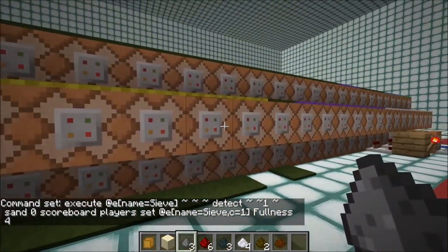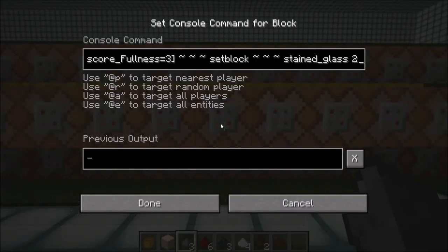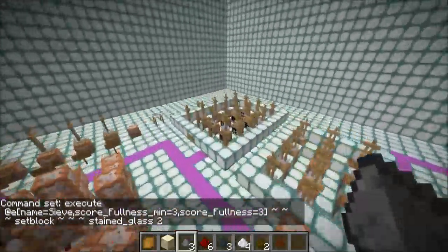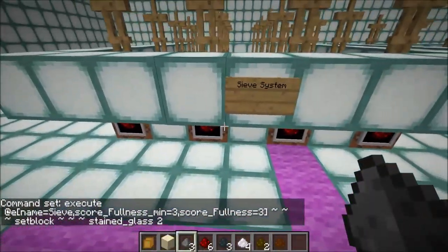These ones actually just handle the model rendering. So when it's a fullness score of 3, it sets the block to stained glass 2, and something like that. Over here we actually have the sieve system.